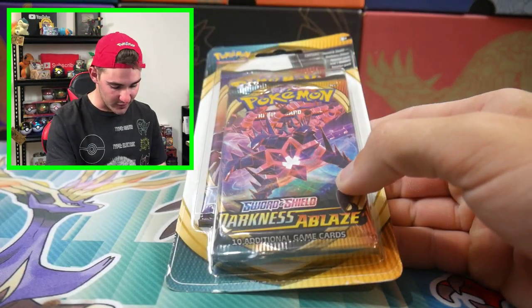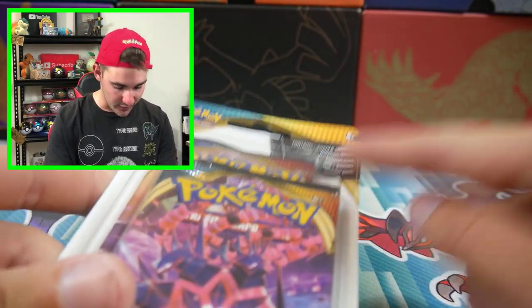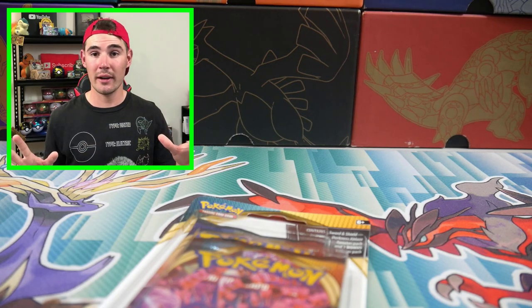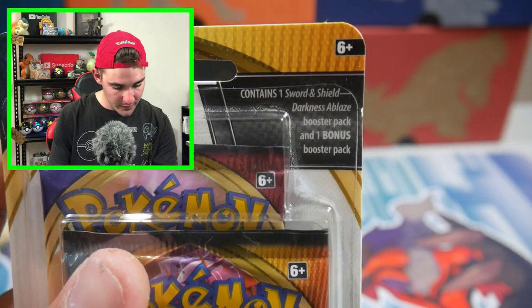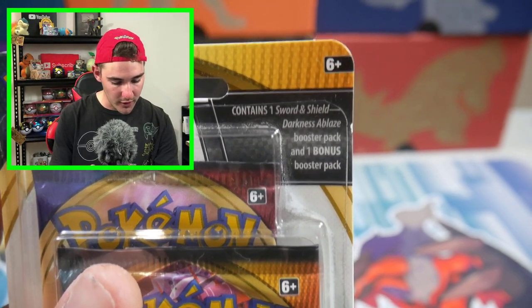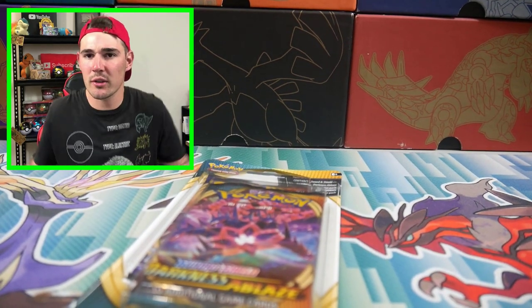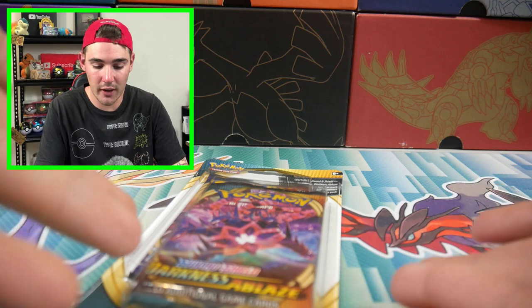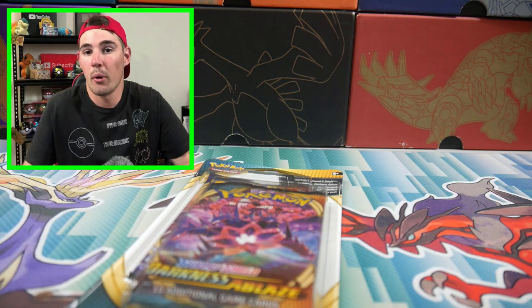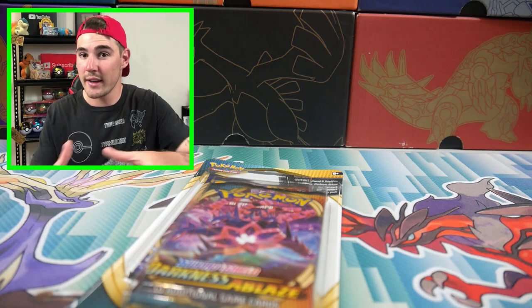We're going to be doing a 2-pack Blister, one of the really, really cheap ones that we got from Target. We got these for $6 each — that is absolutely insane, never ever heard of. If you guys have never seen these before, I've never seen these before until I found them in the shops. They come with one Sword and Shield Darkness Ablaze Booster Pack and a Bonus Booster Pack. The Bonus Booster Pack is a Sword and Shield normal Booster Pack. I don't understand — how is this $6? How is there a free bonus product in this when they sell Darkness Ablaze Booster Packs right next to this?